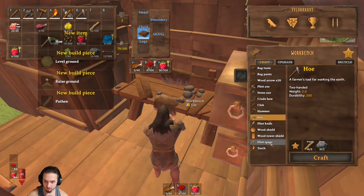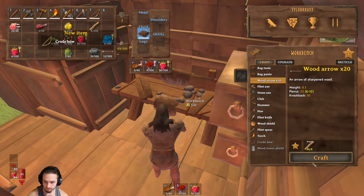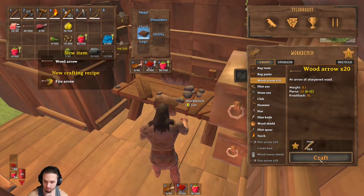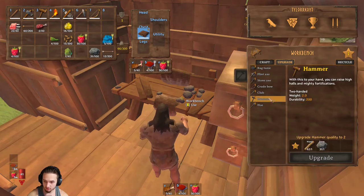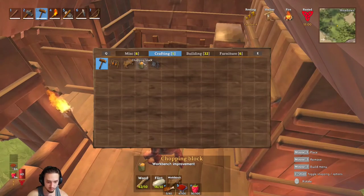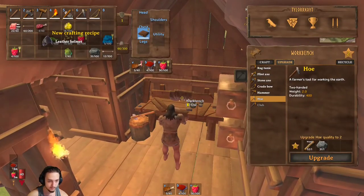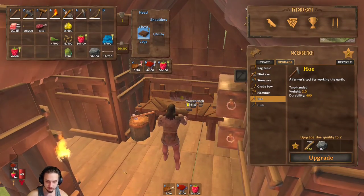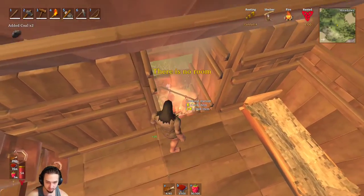I was thinking about a spear but maybe not. I'll upgrade my hammer and make this bow — we got enough for that. We'll make a bunch of arrows. All you need for wood arrows is wood, that's nice. We'll make a couple of those, should be plenty. This requires level two, which I think we might be able to do. Oh yeah, we can make this — awesome. We'll just put this right there, that's going to give us some new stuff to make.